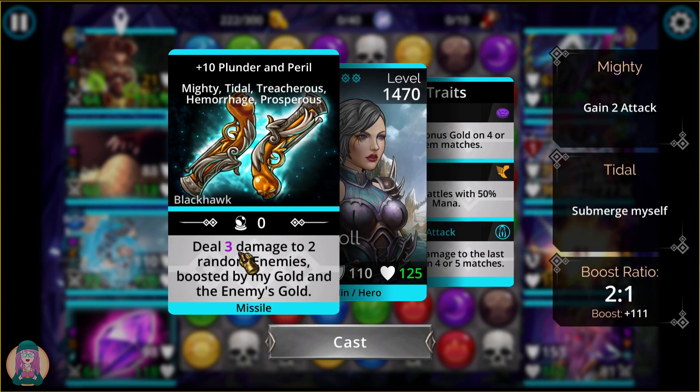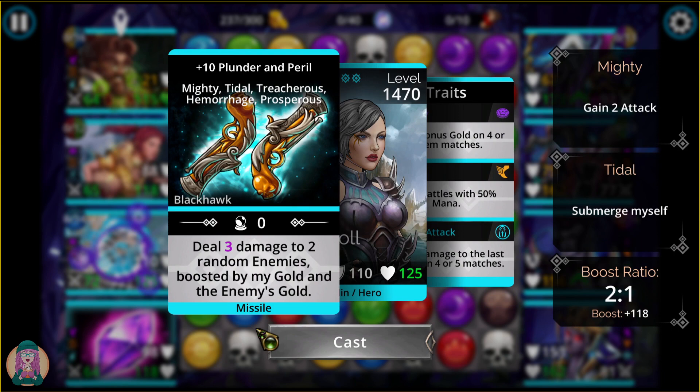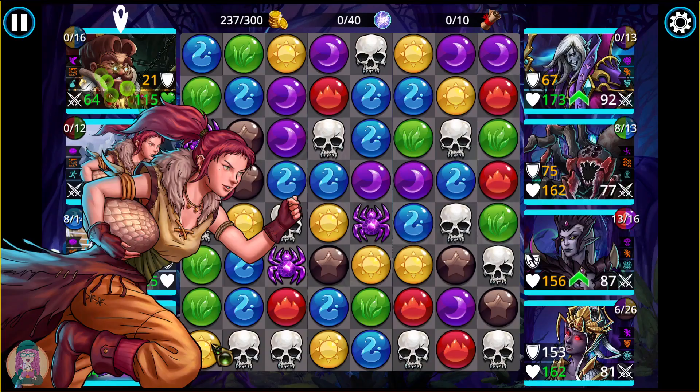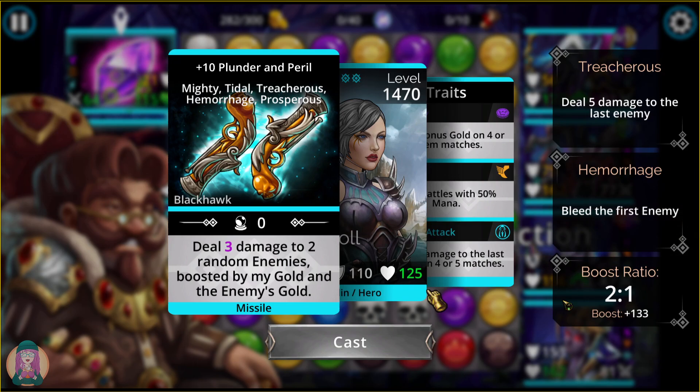Look — you can see my hero is webbed right now and you think, 3 damage with 2 random enemies, how's that going to help me? Well, the thing is it's boosted by my gold and the enemy's gold. And look, we're almost up to 300 already. Look at the boost. So it may only be 3 damage right now, but with the boost it's going to do some damage still.